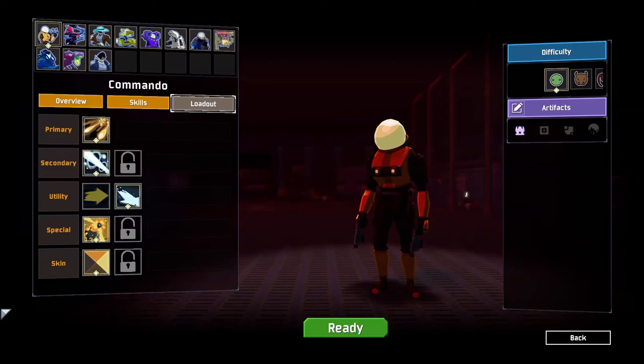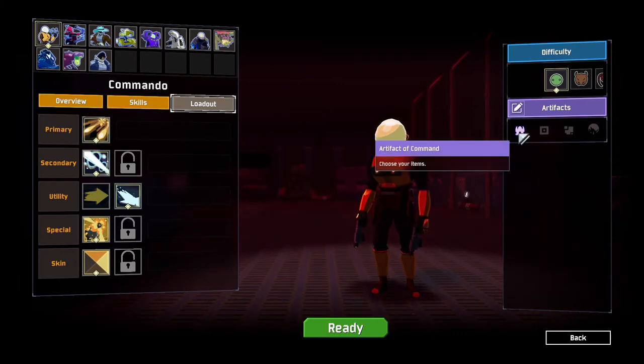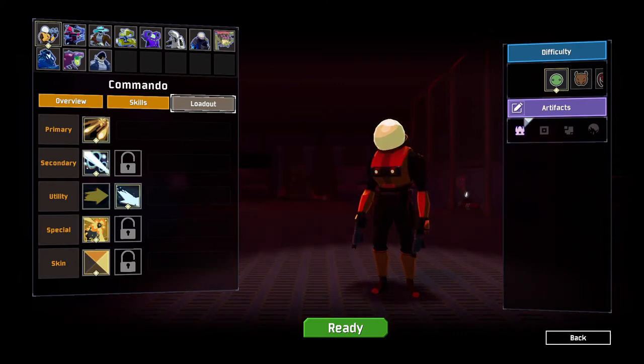So what you want to do is select Drizzle and pick the Artifact of Command as always. If you do not know what the Artifact of Command is or do not have it, I will link my video in the comments on how to get it.